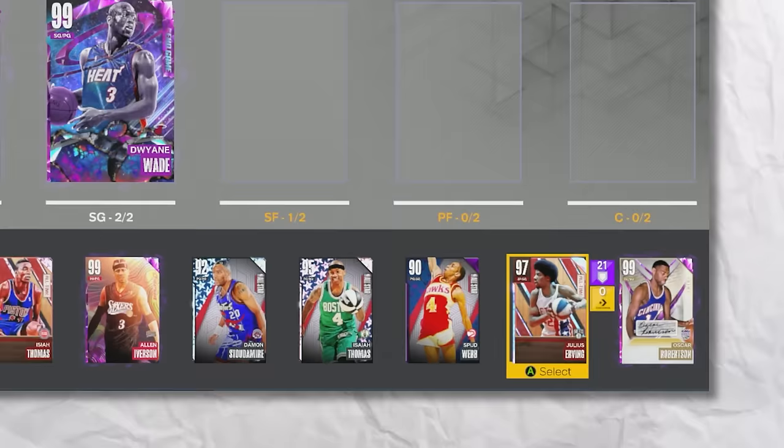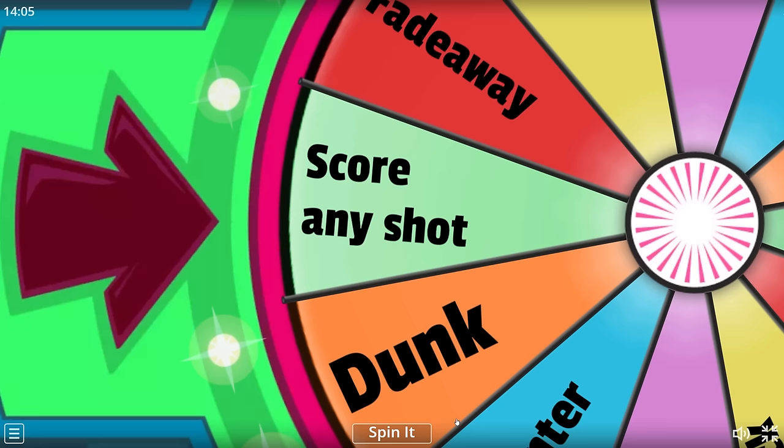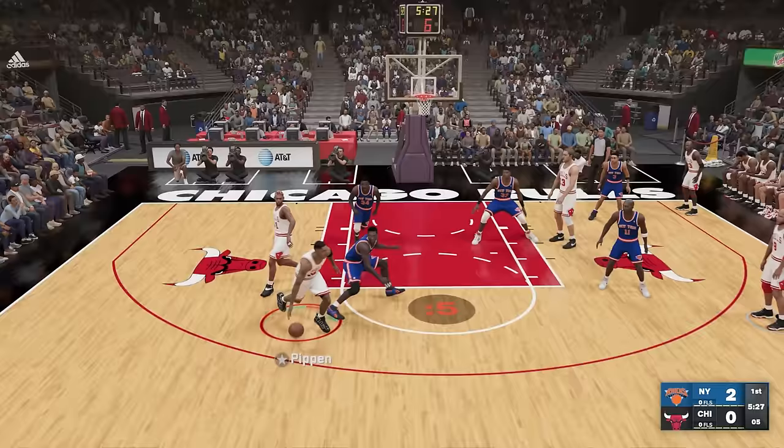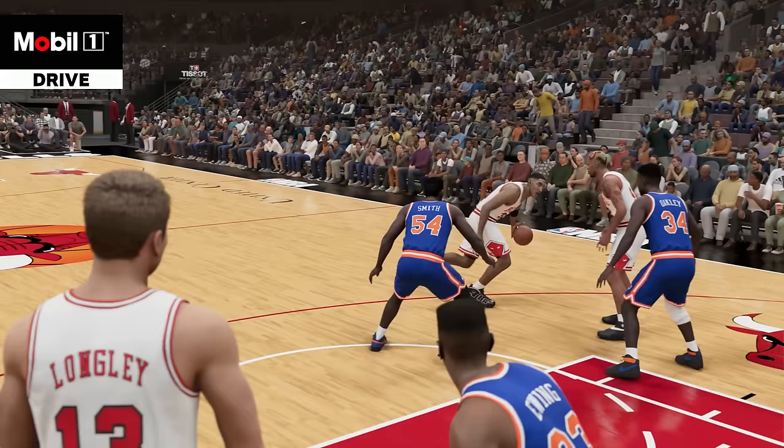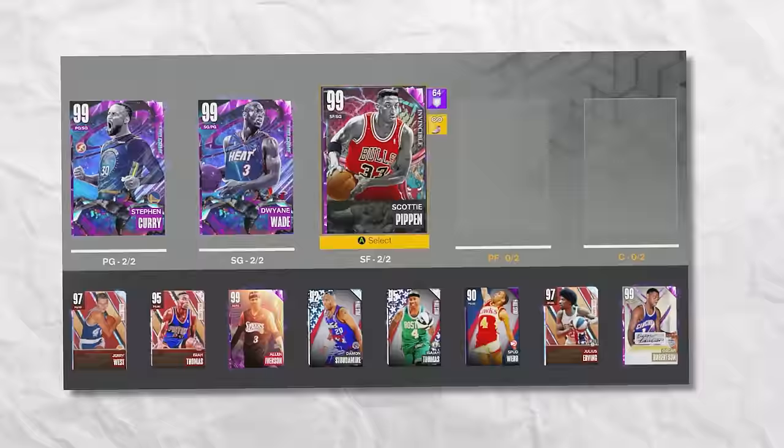At 6'8", we got Scottie Pippen. For his challenge, we need to score any shot. We're going for a nice little screen — go around that screen. Five seconds on the clock, come around that screen — Scottie Pippen with the double clutch! What a shot. That was actually a really nice double clutch layup.